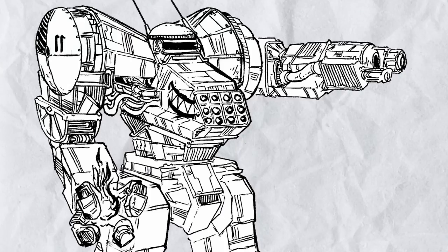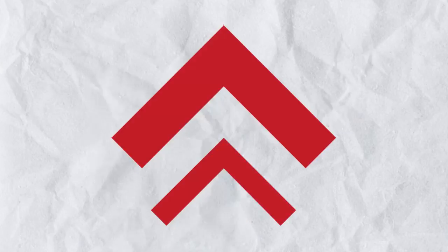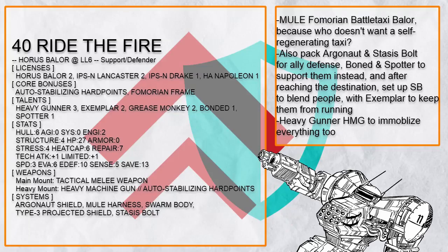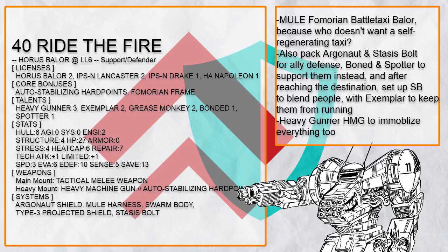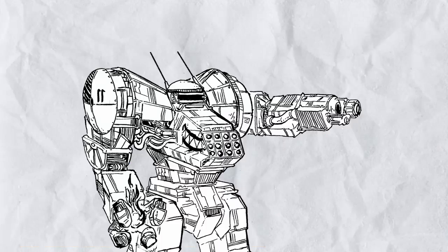For the final build — Baylor is a size 2 mech, so obviously someone is going to make a Mule Harness Battle Taxi Baylor. This is Ride the Fire, a support-defender Baylor made to carry allies and protect them with Argonaut Shield and Stasis Bolt, while also aiding them with Bonded and Spotter. With Fomarion Frame, this Baylor can carry the whole party and increase swarm body effect area too. And with Heavy Gunner HMG, a lot of enemies are going to get immobilized.